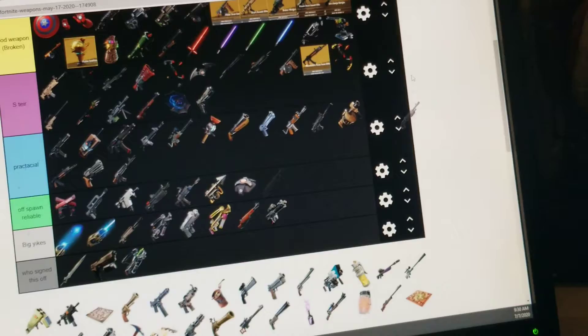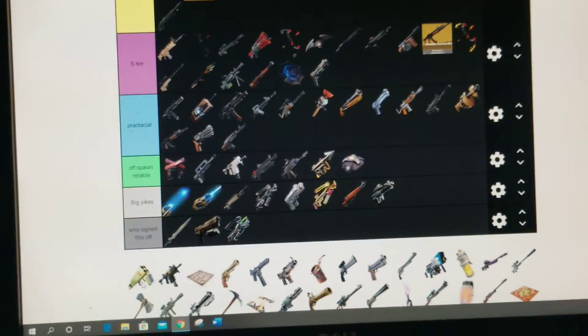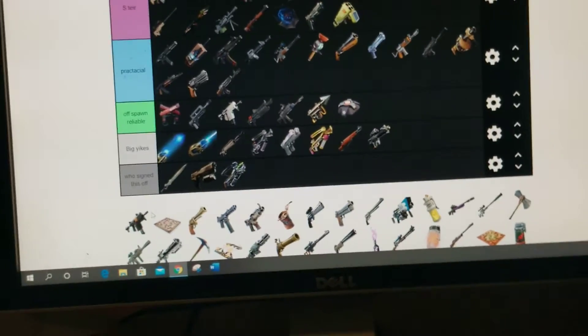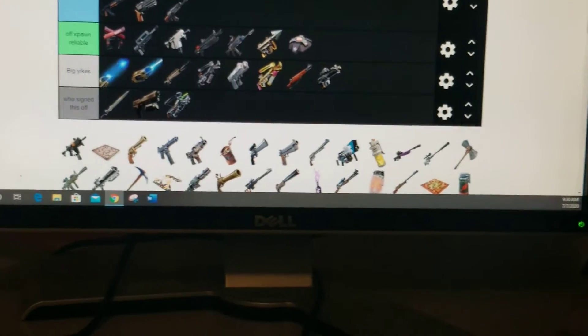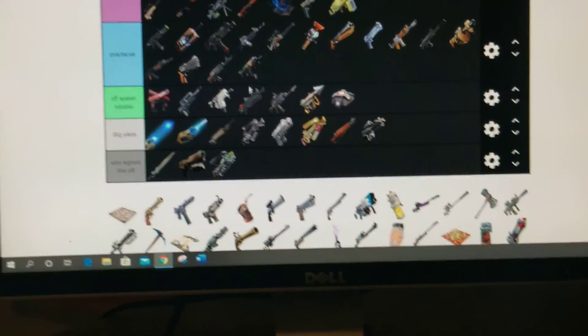The pump — legendary and gold version — broken. The quad grenade launcher — I'd say that was pretty S tier. Now the rapid-fire SMG — this didn't do that much damage, but once you upgraded it to legendary it was pretty good.